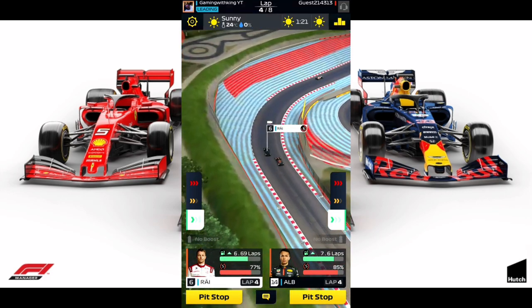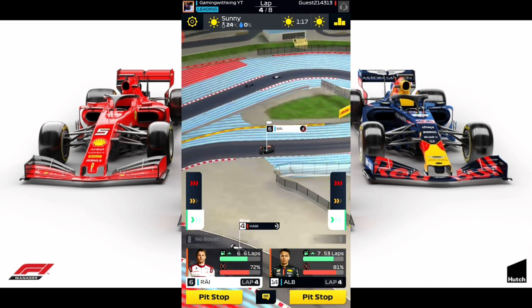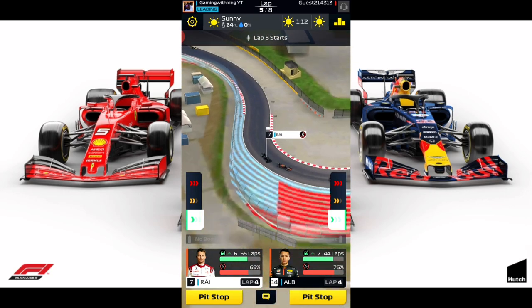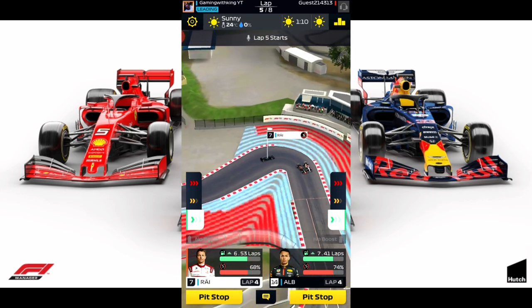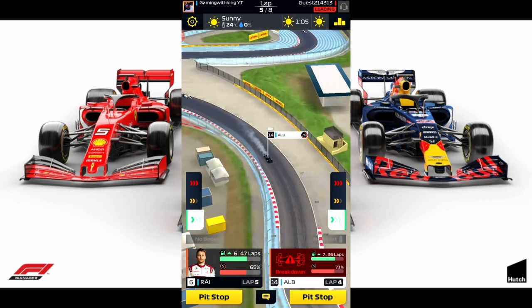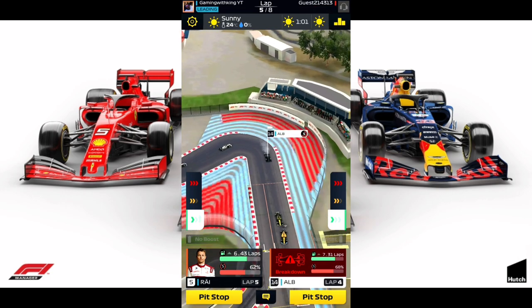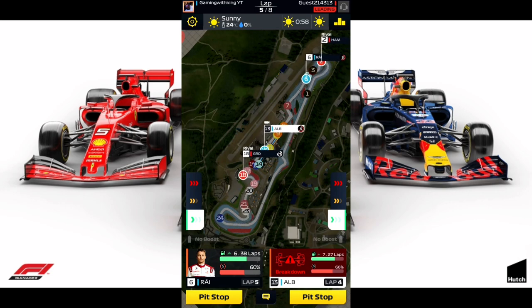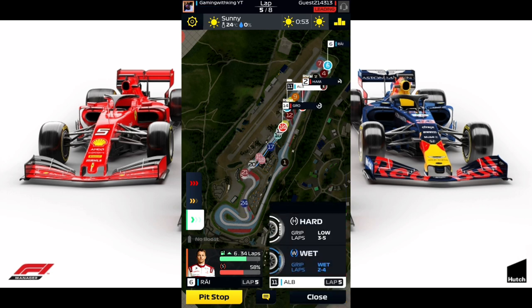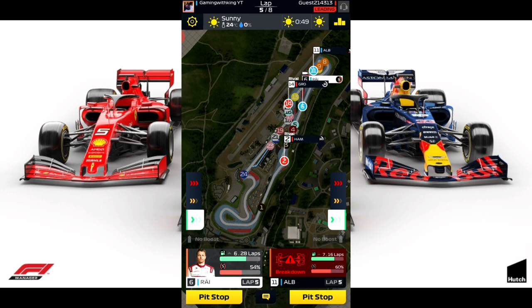As a main account, you can also use the 3-3-2 where you go three laps on conserve on soft tires, then three laps on boost on hard tires, and come back to pit for the last two laps. We suffered a breakdown with Albon, but you can use that technique as well. That technique is also what lower-level accounts will use. For the one-stop, you go for four and four.